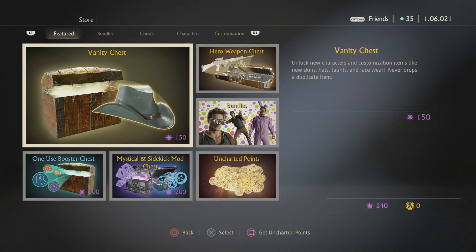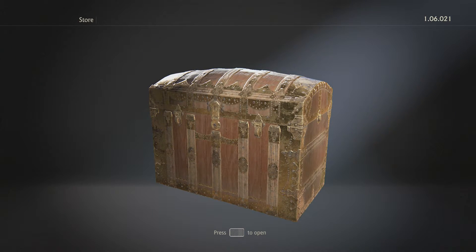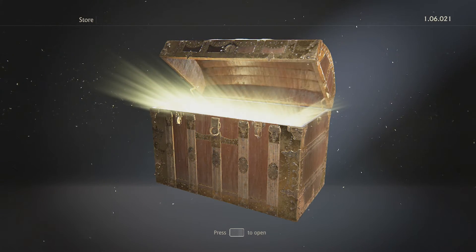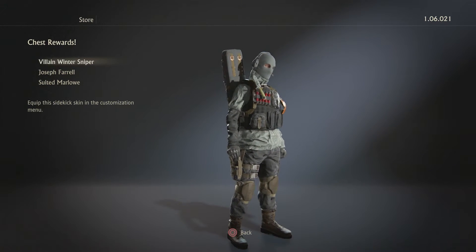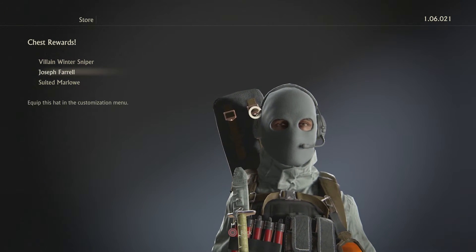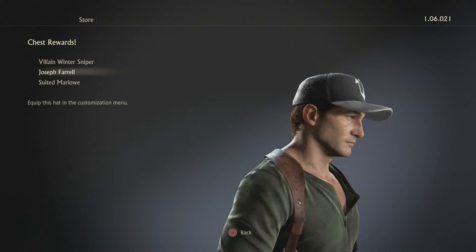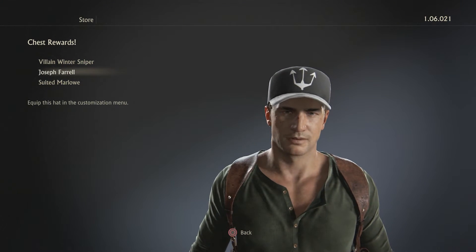Alright guys, I'm pretty sure this is the last one — let me do my math. Last one, here we go. Come on, give me something real good — I have my eyes closed right now. That's kind of cool actually, I like that. And then Joseph Farrell — I don't know who that is unless I look at it. Oh, it's a hat. I think it's like fans can create their own designs. That's cool. And then I don't really care for Marlowe but let's see what it looks like — eh.